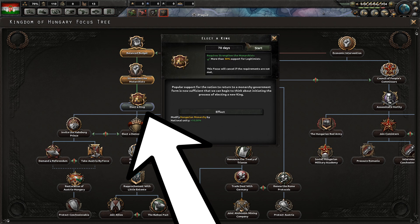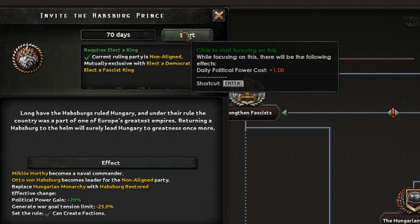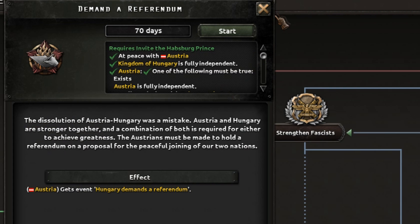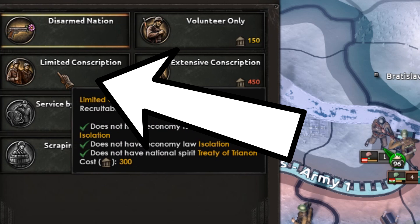Focus number three is Elect the King — it's going to give us some national unity. Focus number four is Invite the Habsburg Prince, which will make a Habsburg guy king of our nation. Our next focus is Demand the Referendum. Upon completing this, Austria will get the referendum and we will get an event. We want Austria to refuse the referendum, then pick the option 'We shall see how united they really are' and declare war on Austria straight away. This will remove the Treaty of Trianon and you will be able to switch over to limited conscription.